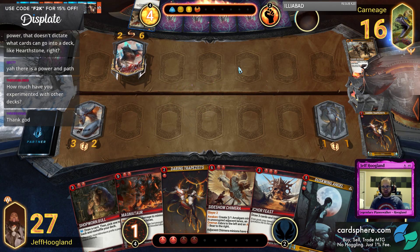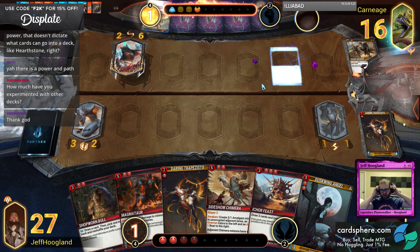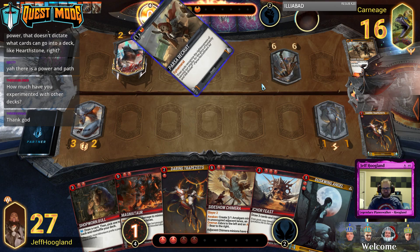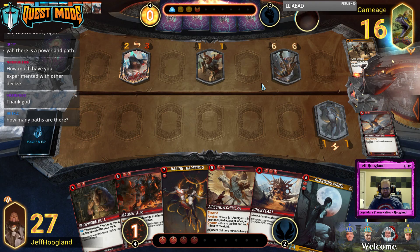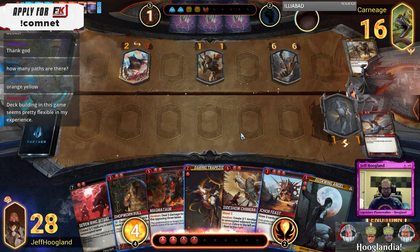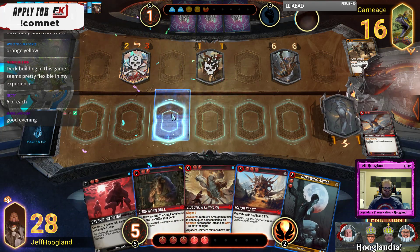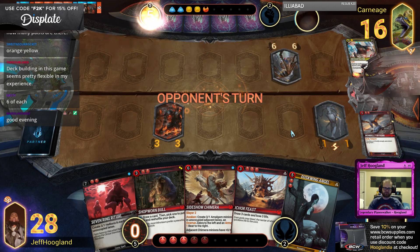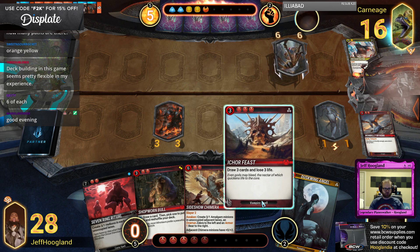My opponent's actually playing a three-color deck. We spent the first 90 minutes tonight playing an orange-orange... orange something else deck — it's past my bedtime. Anyway, this is a six-six orange-yellow — there you go, I knew it wasn't red. I think I Magmatar here to kill both their guys. We're still pretty healthy — draw three, lose three, should be in a good spot.